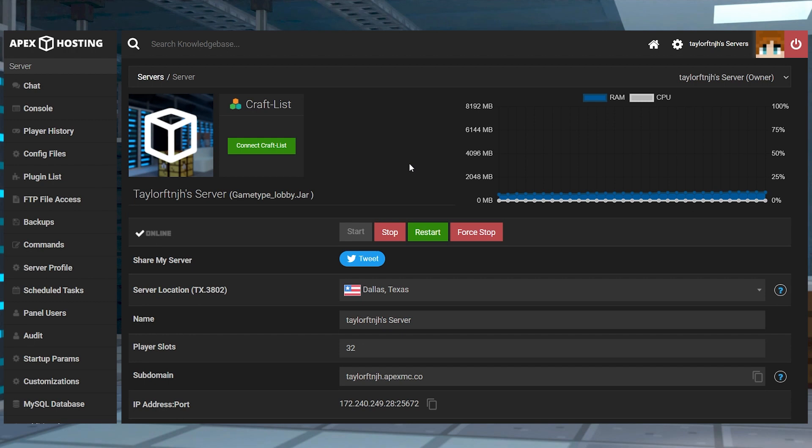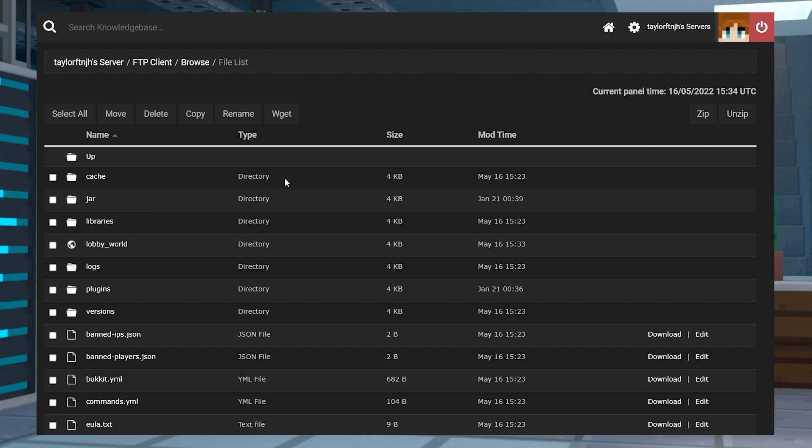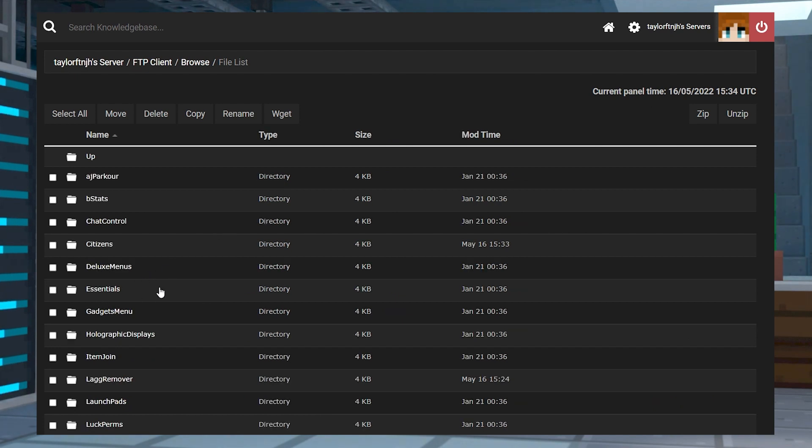With so many plugins and experiences available within the lobby, you might be looking to customize and make the lobby more personalized. You can do this by first heading into your Apex server panel and stopping the server. Next, head to the FTP file access on the left hand side and find and enter the plugins folder. From here, you can select a plugin folder and edit the YML files to suit your needs.